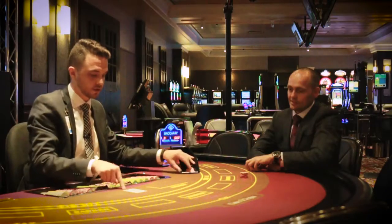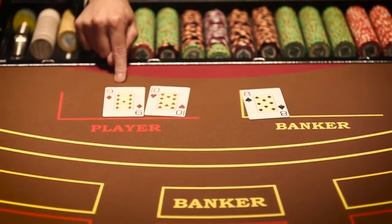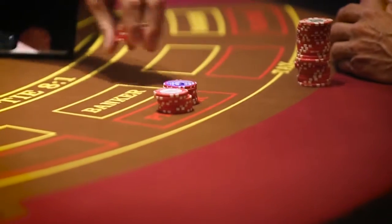Player has zero, banker has eight. Player has nine, banker has eight. Player wins. It's that simple. I win.